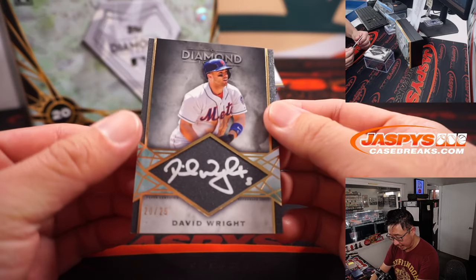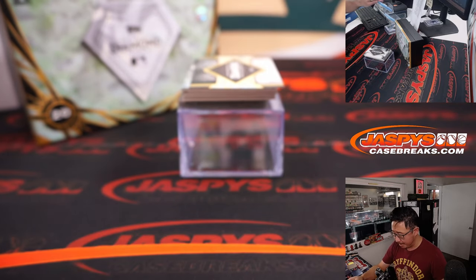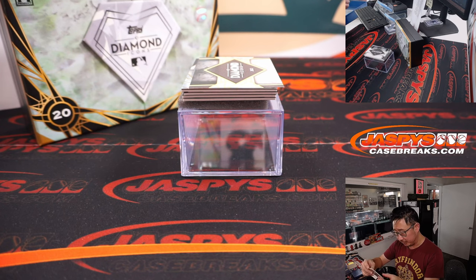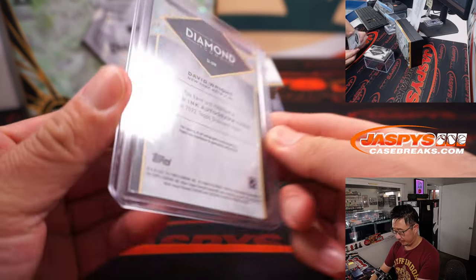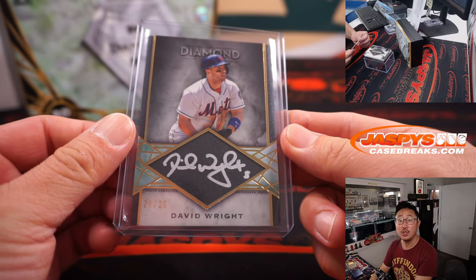Another Silver Ink autograph — David Wright. That's another corner infielder right there. I think both were third basemen if I'm not mistaken. Mets are a number block team, so that will go to Mets 0, which will be for Josh.